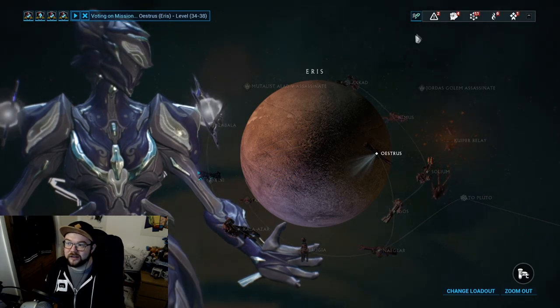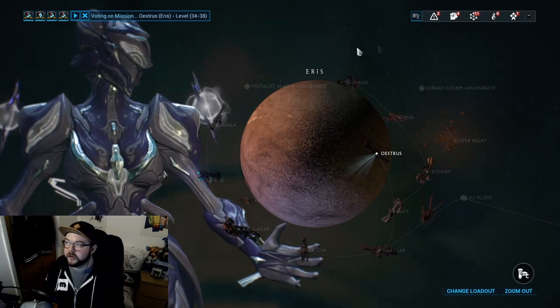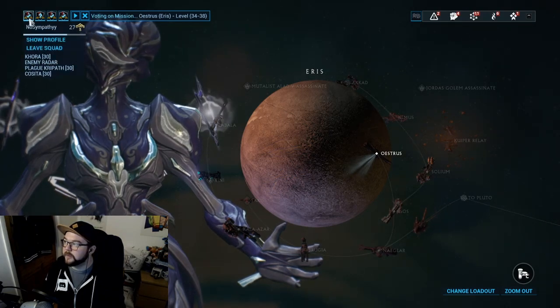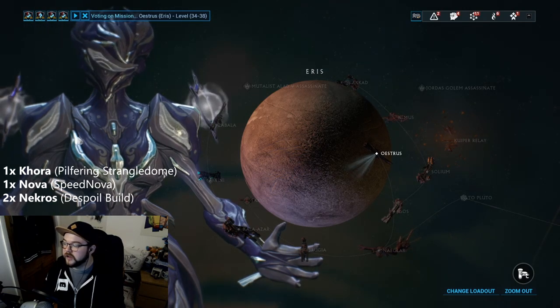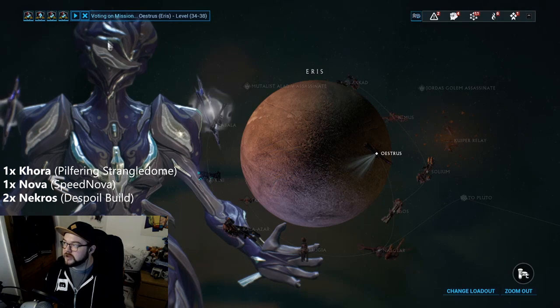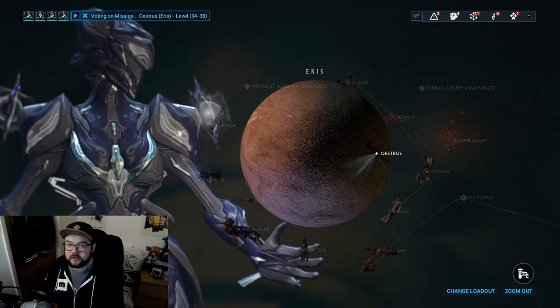Look out for that tile set icon — the host has the most priority on identifying and taking it down. As for the squad, we've got Khora, Nova, and two Nekros. We're going to break down their roles and make sure everyone's all good.